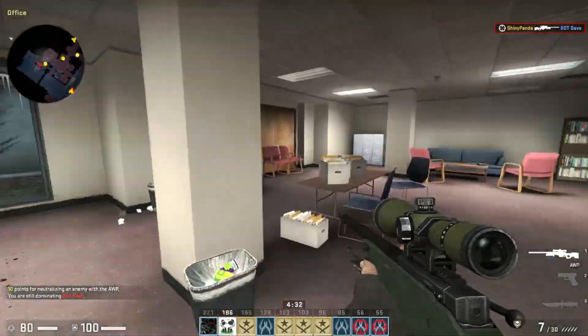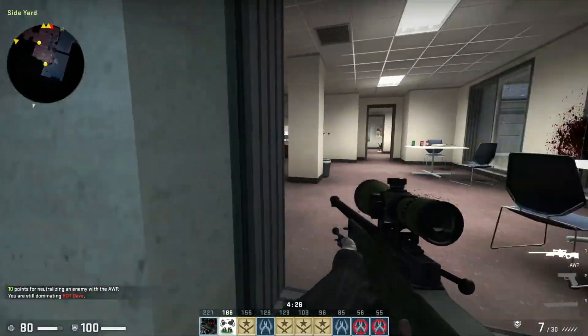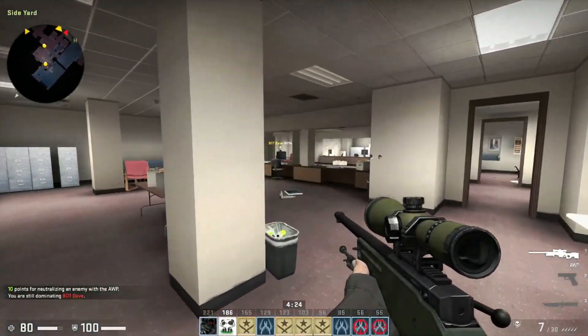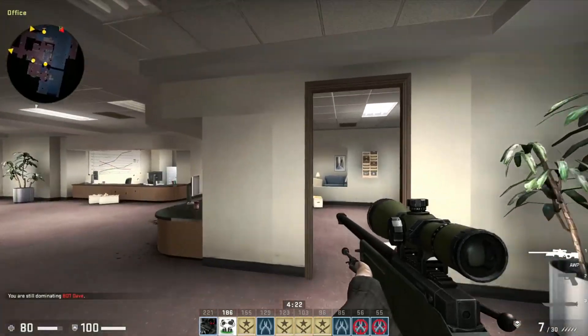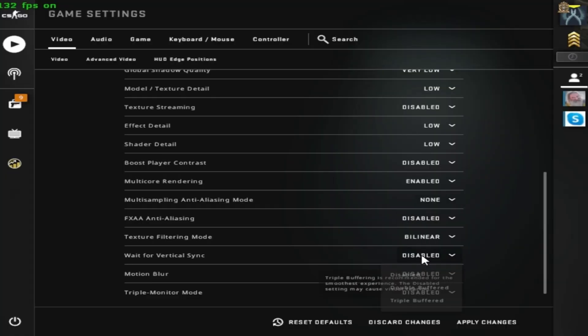Normally, turning off V-Sync is better if you want maximum FPS. But if you experience a lot of FPS drops, turning on V-Sync is a good option — you can go for Double Buffered or Triple Buffered, whichever suits you best.